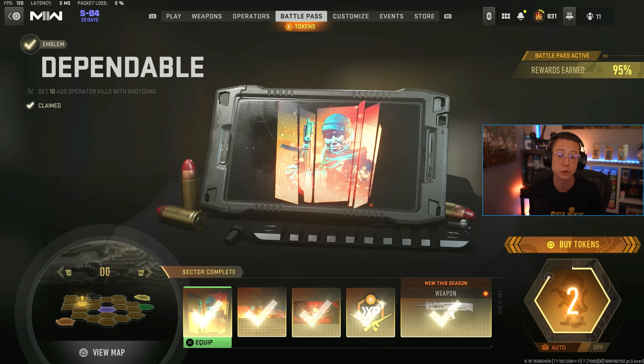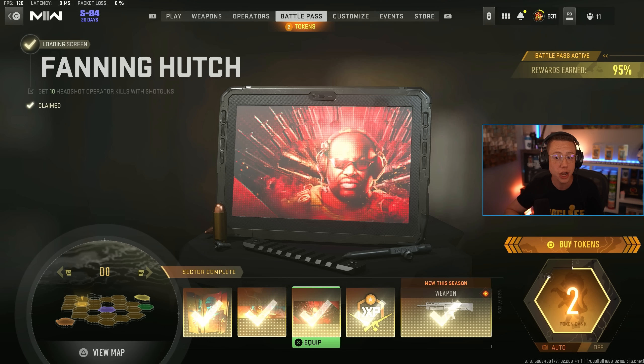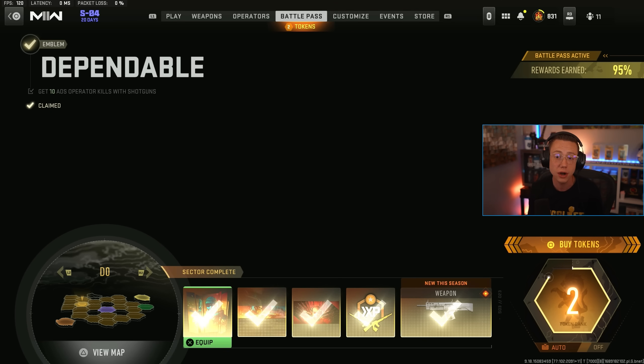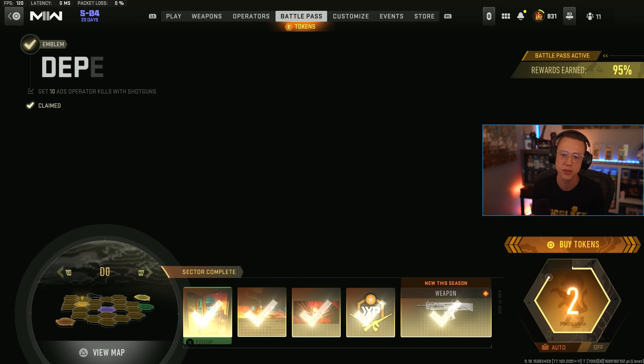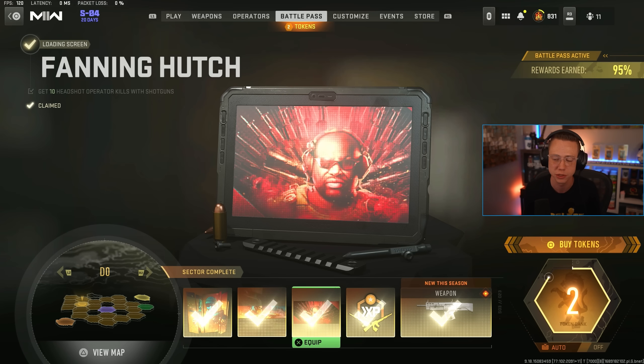To complete these tabs, it's very simple challenges: get 10 ADS operator kills with shotguns, get 10 hipfire operator kills with shotguns, get 10 headshot operator kills with shotguns, get 10 one-shot operator kills with shotguns. This is super straightforward and simple. Shipment 24/7 is a playlist right now — jump into that. It's only going to be shotguns in the kill feed; it's absolute misery, but it's the easiest way to get these challenges done. I got all these done in one game using the KV Broadside and also the Lockwood with Slug Rounds, just switching between those two. The one-shots were the most annoying ones.